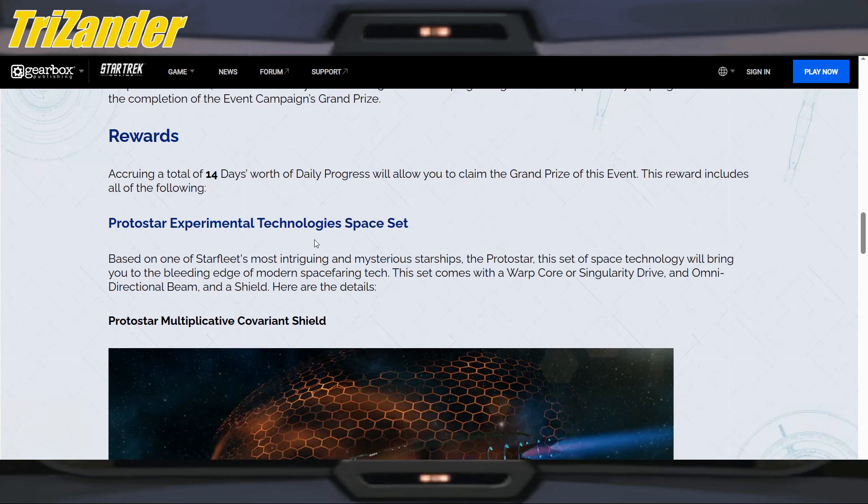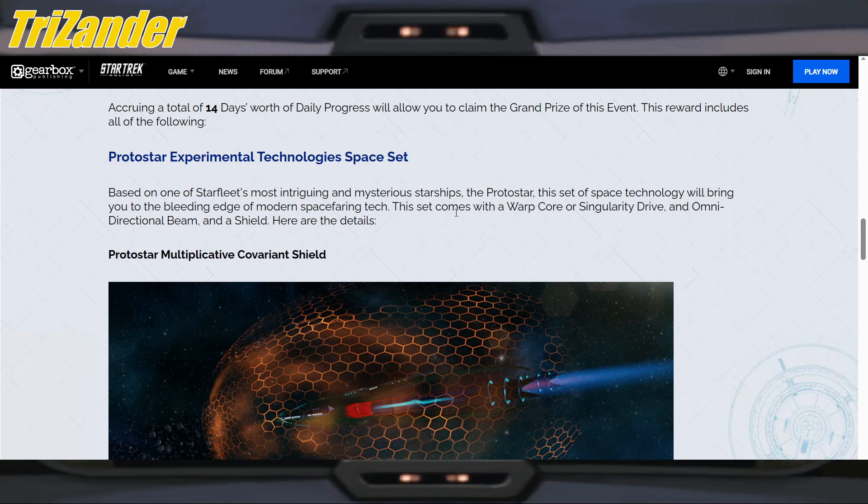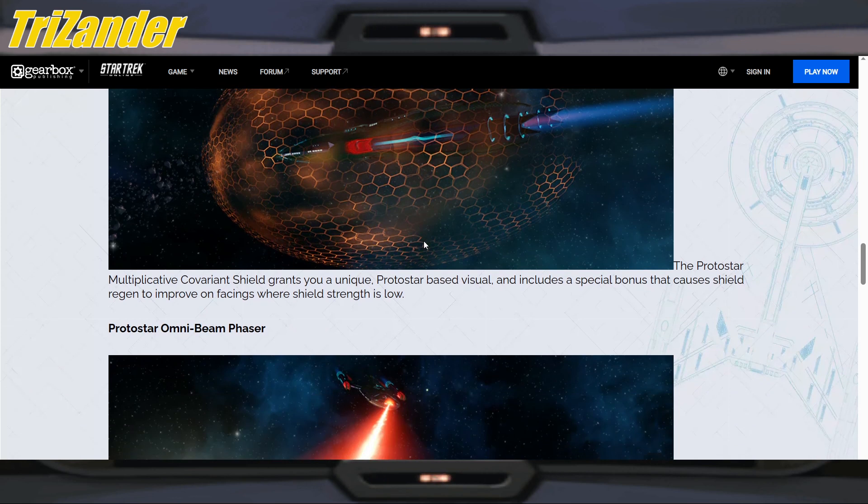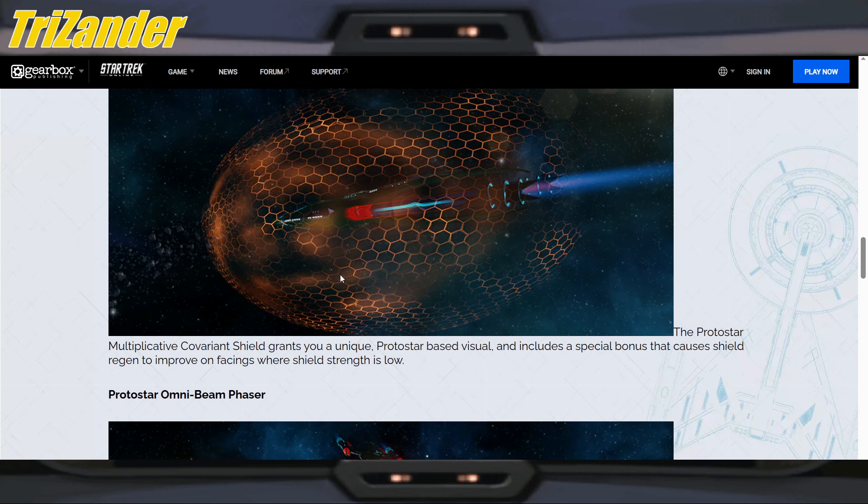The grand prize is the Protostar Experimental Technology Space Set. Based on one of Starfleet's most intriguing and mysterious starships, the Protostar, this set will bring you to the bleeding edge of modern space-bearing tech. The set comes with a warp core or singularity drive, an omnidirectional beam, and a shield. The Protostar Multi-Placative Covariant Shield grants a unique Protostar-based visual and includes a special bonus that causes shield regen to improve on facings where shield strength is low. We all know shields in Star Trek Online are — as much as we want them to be a thing — not really a thing, especially as soon as you fight the Borg and they just take your shield down.